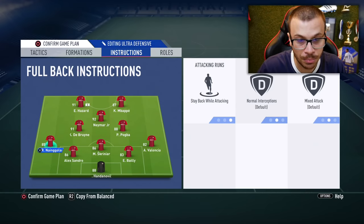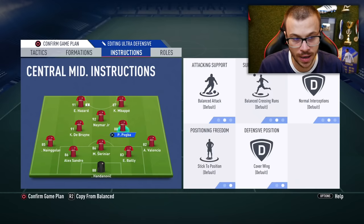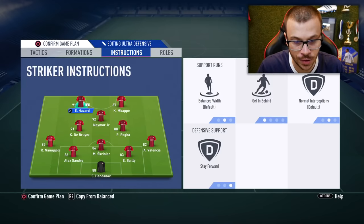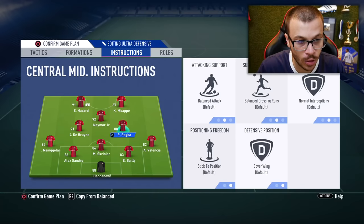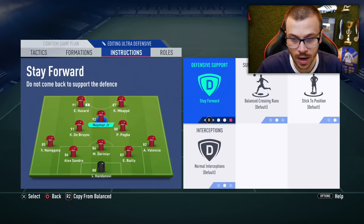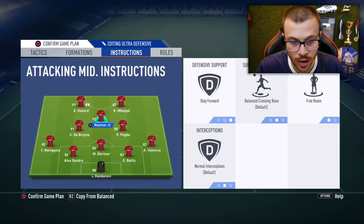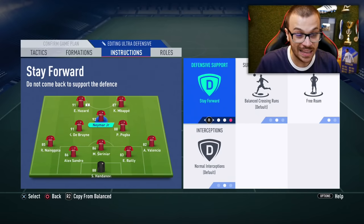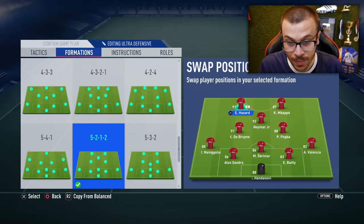For custom instructions, we're gonna use stay back while attacking applied to Nangulan and Valencia. We're also gonna use getting behind and stay forward for Mbappe and others. And one more custom instruction for Neymar — we're gonna use free roam and stay forward applied to Neymar. Those are the custom tactics we are gonna use in today's episode.